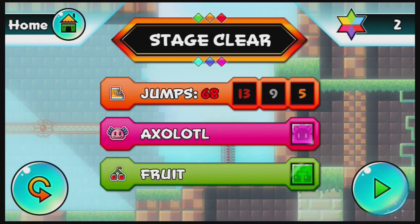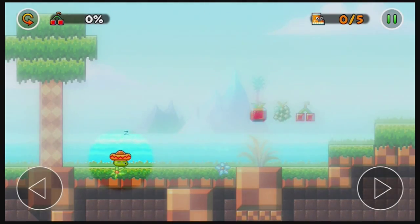Five is the most you can get. I will not be 100%-ing the jumps, which basically means doing the game with the least amount of jumps possible in every single stage. I will be doing the fruit and the axolotl. The reason why not the jumps — some of them can get pretty tricky. I haven't practiced the game enough, so that's kind of why. Let me just go ahead and replay this just to show you the whole jump thing.